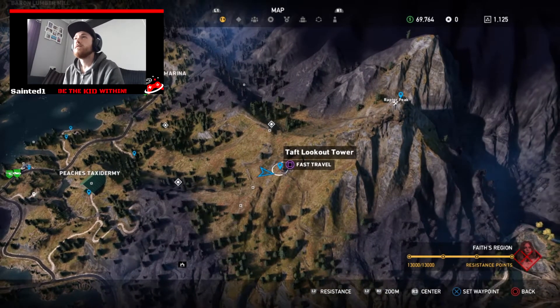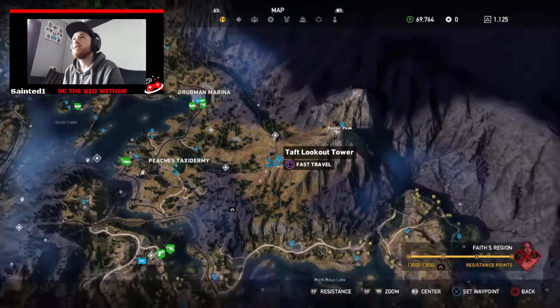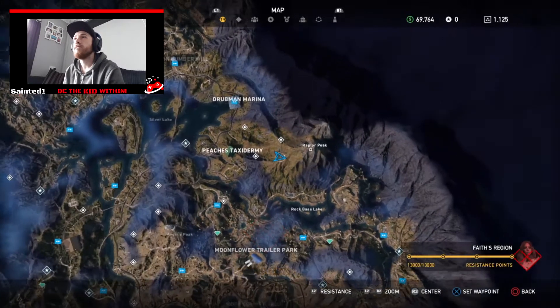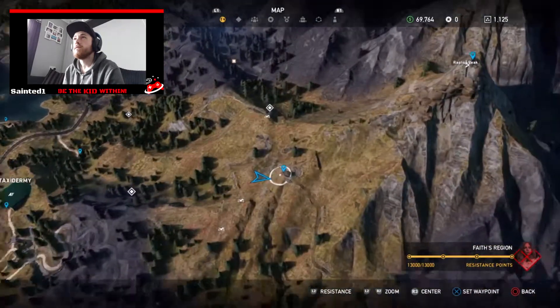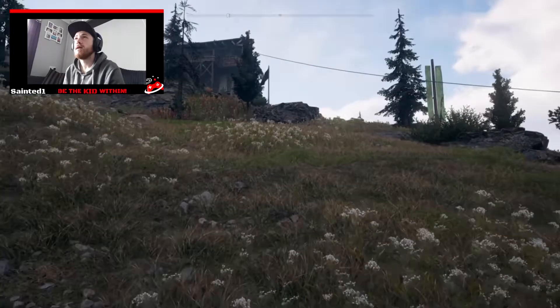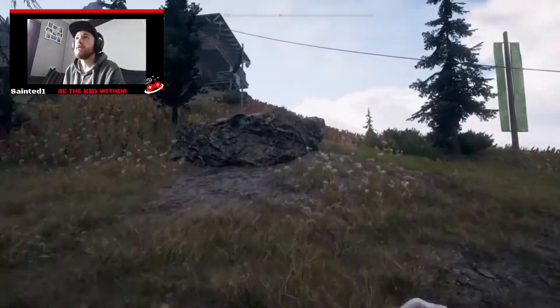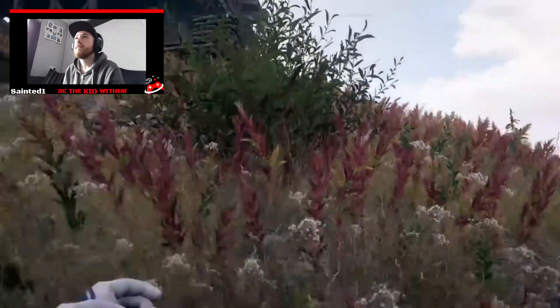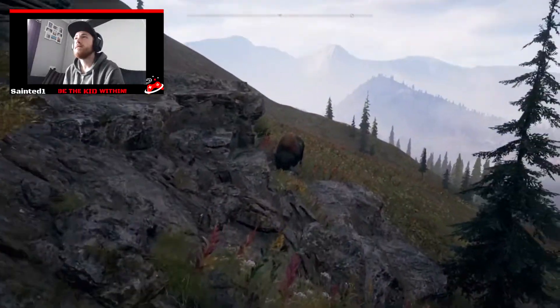What we're going to want to do is fast travel to the Taft Lookout Tower on the map, which is here in the north-easterly sort of way of Faith's region, which I've just done now. When you spawn here, you'll spawn looking up at this tower.